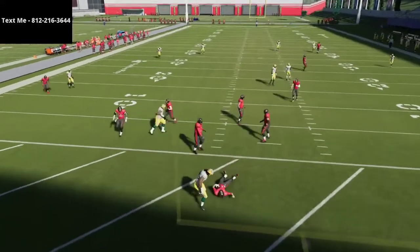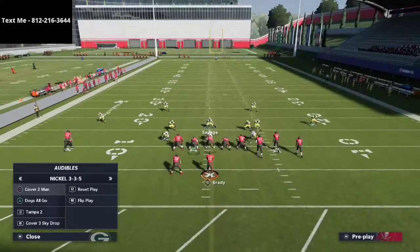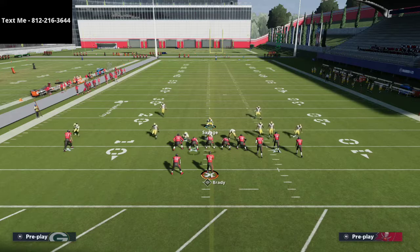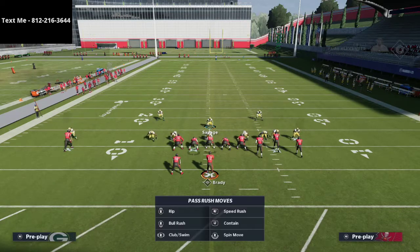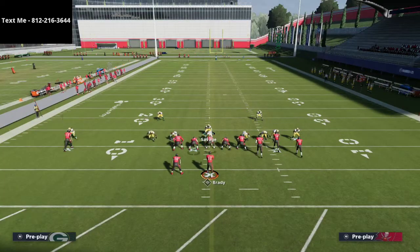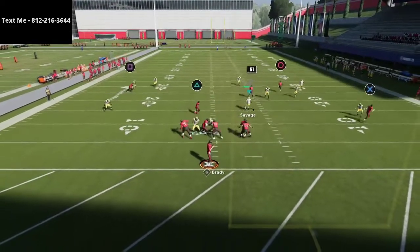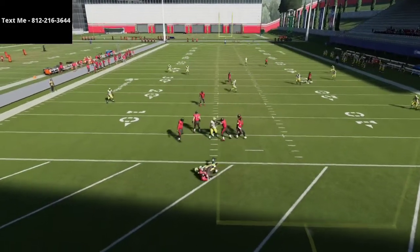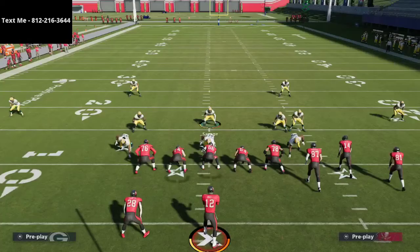You'll basically be able to lurk the middle of the field. If you notice they're throwing a lot of hitches, go into your zone drops and tell your yellow zones to play underneath at five yards — that will keep them down on hitch routes. This does a good job of stopping a lot of the flood concepts people run out of gun bunch, and you get pretty good sheds because you're blitzing your user on the play.